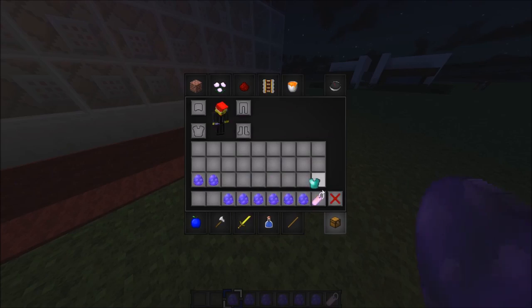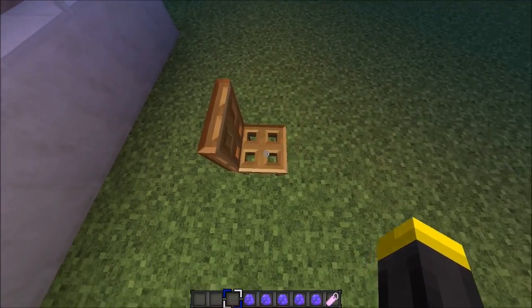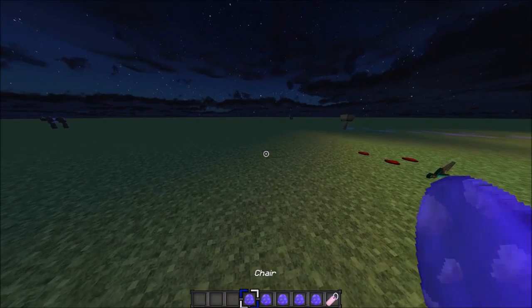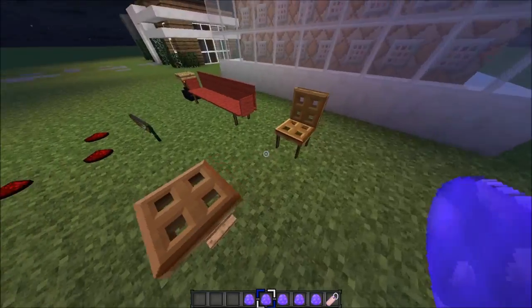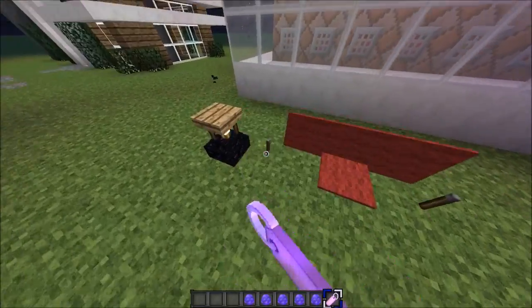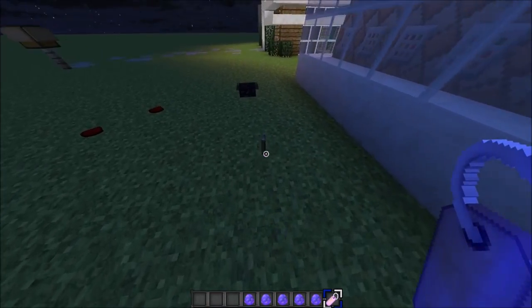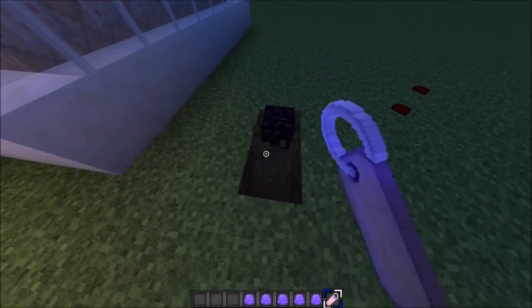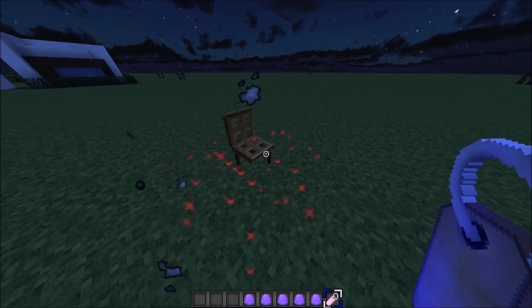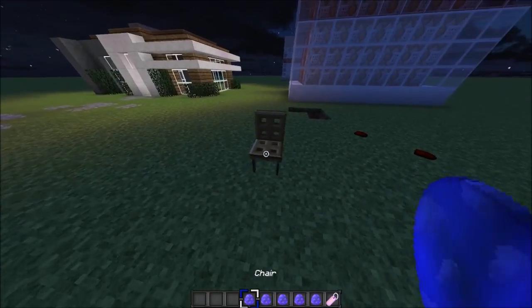Next up is the chair — a one-person chair you can actually sit on. You can sit down and eat dinner, it's so cool. There's also a small table. And the destroy tool — if you hold it, it destroys everything around it. That's what it does!